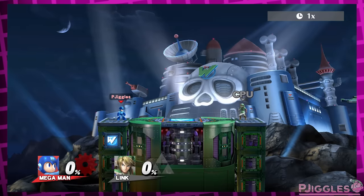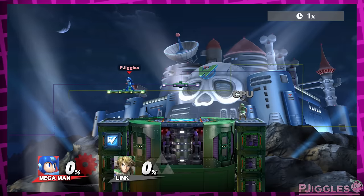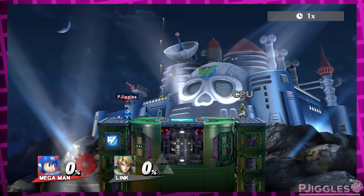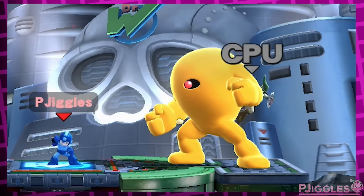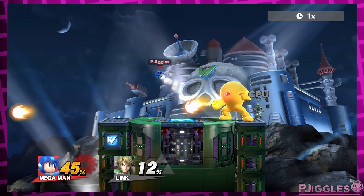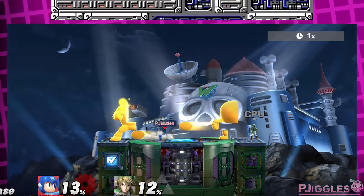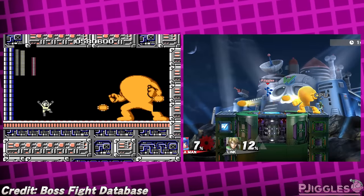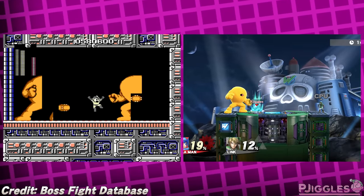Look at that — a Mega Man stage. Cool looking castle, fun moving platforms, a wall-to-wall jump off of it. The main gimmick of this stage is the Yellow Devil, who occasionally pops up to wreak havoc on players by shooting projectiles and moving to the other side of the stage as little blobs that can hurt you, much like his boss fight in the original Mega Man. It's a pretty cool one-to-one recreation of that fight.